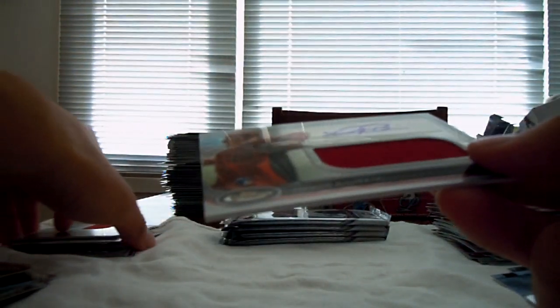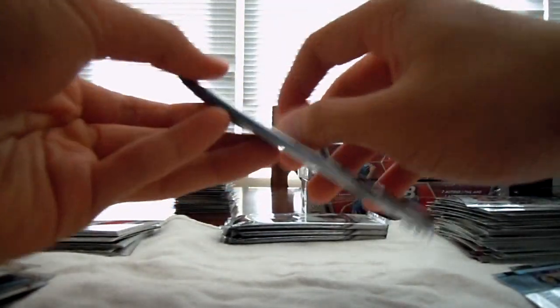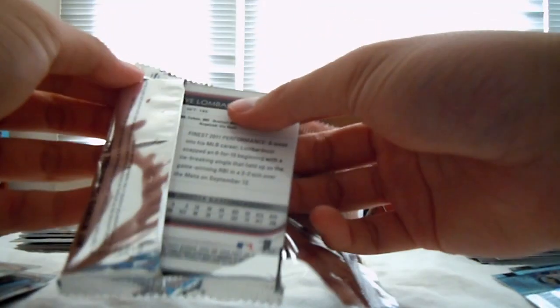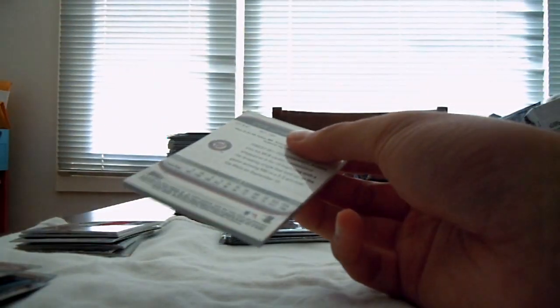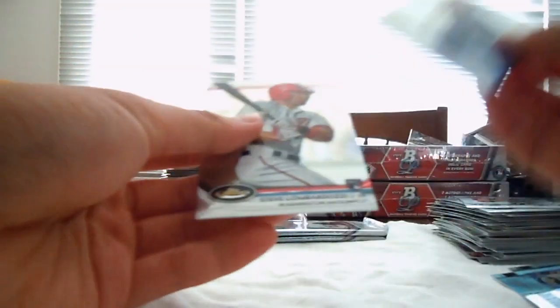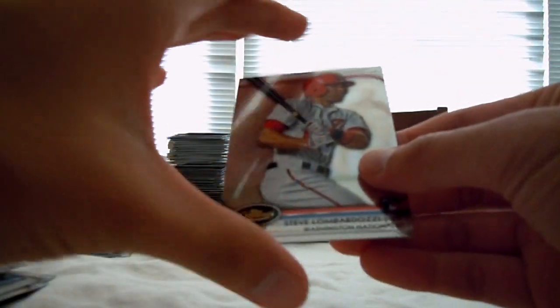As a host I kind of don't like to see multiple teams getting all the hits, but what can you do, right? Oh man — that's crazy, Diamondbacks on fire. X-Factor Michael Pineda Yankees and Steve Lombardozzi rookie for the Nationals. Two packs left. Wow, that's crazy.